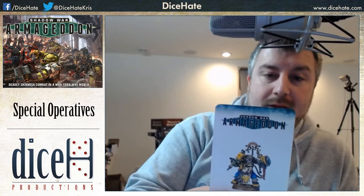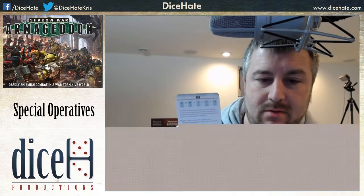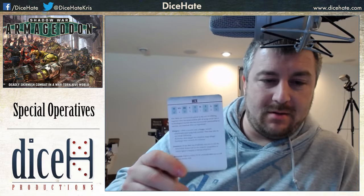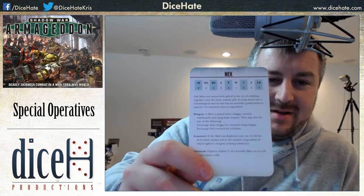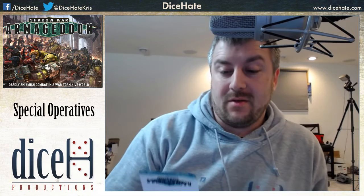Then we have the Mech — Movement 4, Weapon Skill 4, Ballistic Skill 2, Strength 3, Toughness 4, 1 Wound, Initiative 2, 2 Attacks, Leadership 7. Armed with a slugger, wrench, stikk bomb, and squig-hide armor. He may exchange his slugger for a custom mega-slugger, or his wrench for a kill saw. The Armor rule lets you reroll the first failed ammo roll in a mission regardless of which fighter's weapon is being rolled for, and the Mechanic rule means fighters within 3 inches of a friendly Mech can reroll failed ammo rolls.